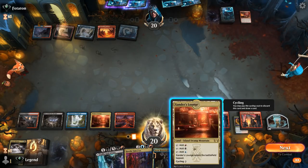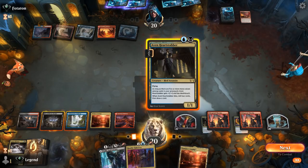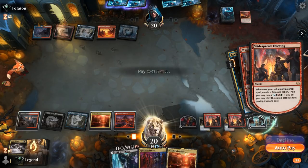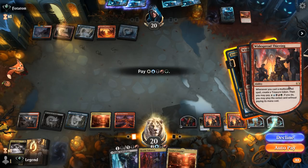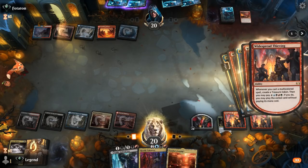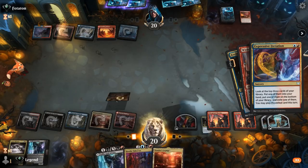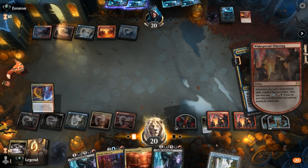Not sure if we want to play this or cycle it. We'll play Heartstabber and then pay for Expressive Iteration. So this is the Iteration off Thieving — we'll pay this, cast Iteration, make two more treasure. We find the land we can play from exile. Unless we wanted to play Valki, but I didn't think so. Probably just pass, and next turn we can run out our first Tybalt. There is a Hall to potentially worry about.